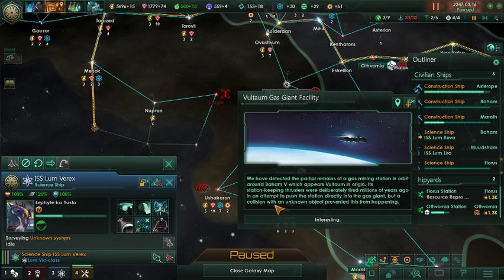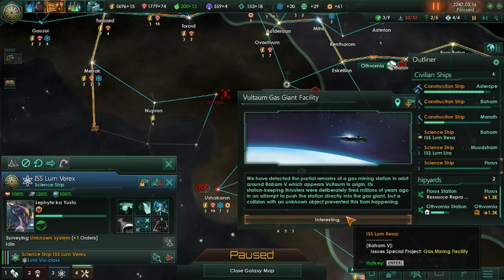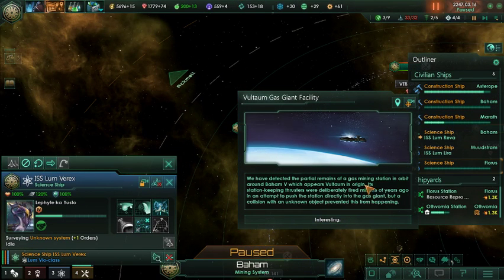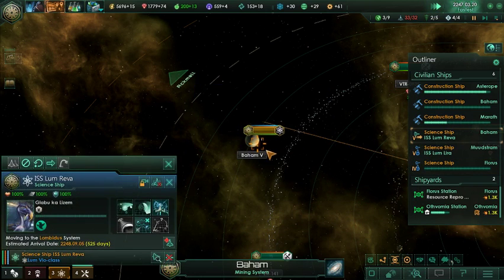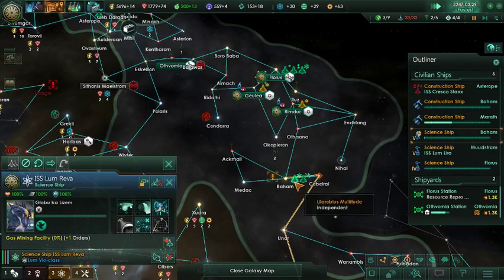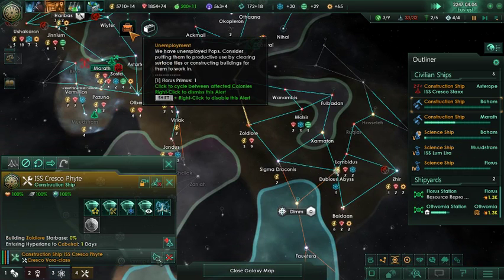Once that's done he can go back to auto. Detected partial remains of a mining station — station thrusters deliberately fired millions of years ago in an attempt to push the station directly into the gas giant. Let's go ahead and take care of that. Construction project concluded. You were going down there and we have unemployment somewhere.